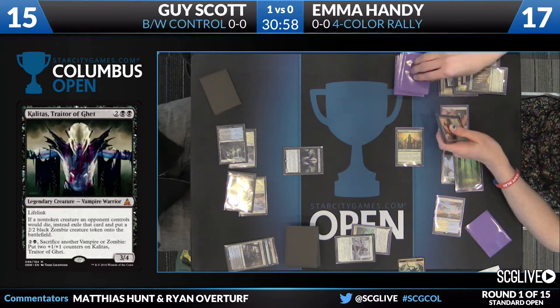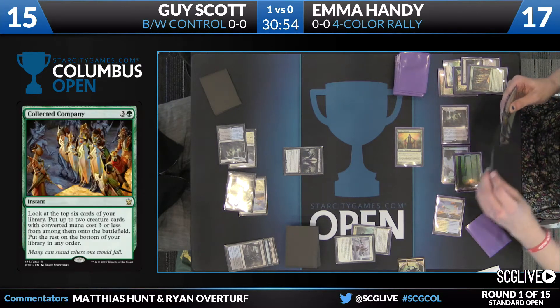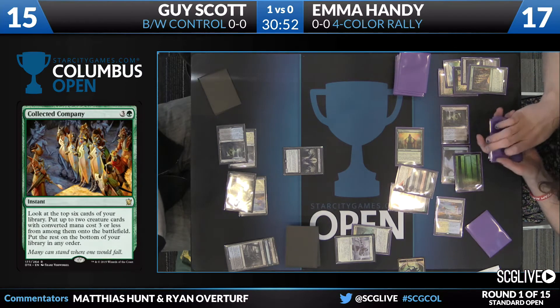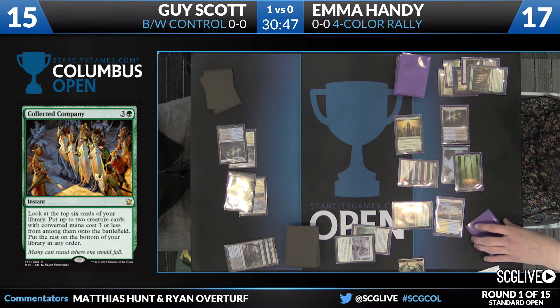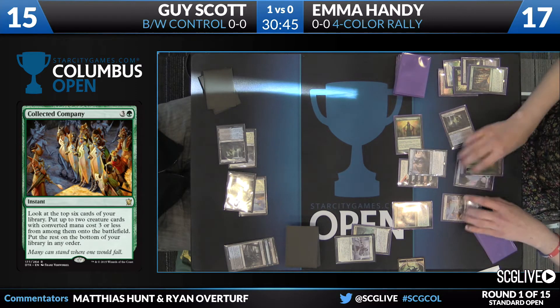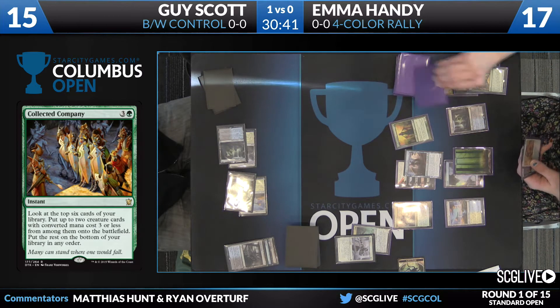Six creatures — the very top one I believe is Reflector Mage. I think I saw a checklist card too — this could be a good turn for her. It's going to be Jace and Reflector Mage bouncing Kalidus. A huge turnaround for Emma on the end step there. She already has enough to flip the Jace and could Collected Company again this turn if she wanted.